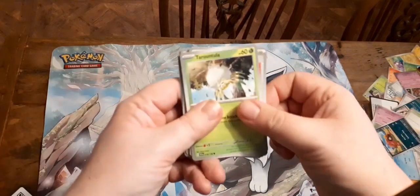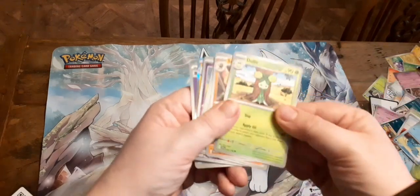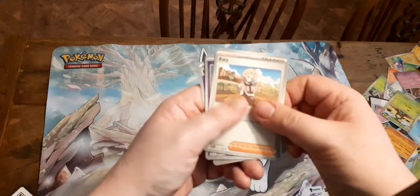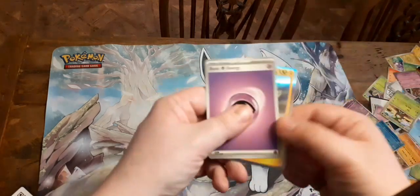We've got Charcadet, Pokemon Catcher, Clauncher, Dolliv, Sandaconda, Staraptor, Fidough, Guzzlord, Pormont, and Energy.